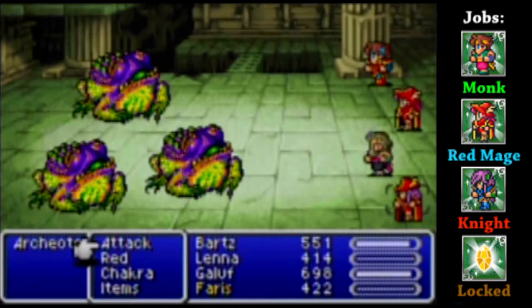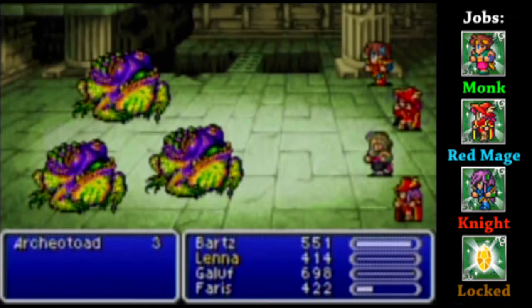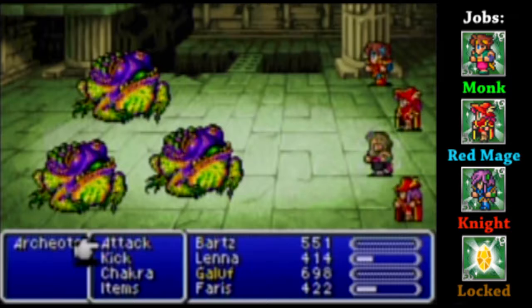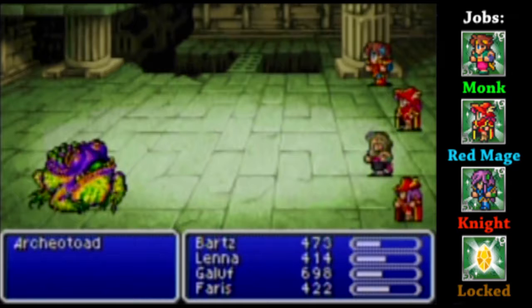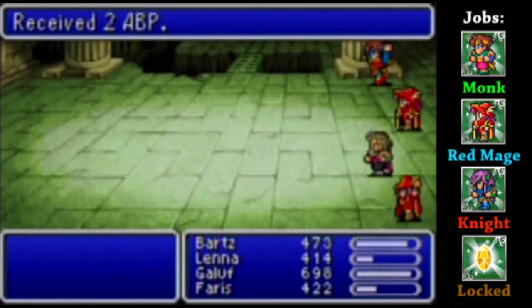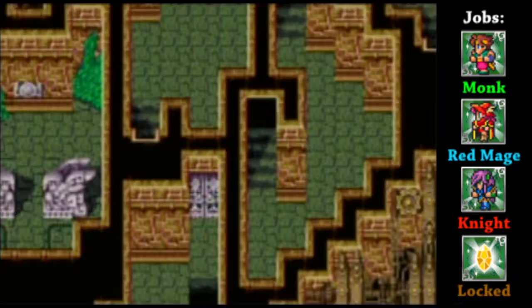Another new enemy - the Archeo Toads. I want to say they are weak to Blizzard. Let's go for those spells. Actually I'm not convinced they are weak to... I actually wanted the Kick. They're down. Let's test another theory - let's use this rod to see if they're immune to Thunder. They're not. So I know there is an enemy here that, despite some enemies being weak to Thunder, actually absorbs Thunder.